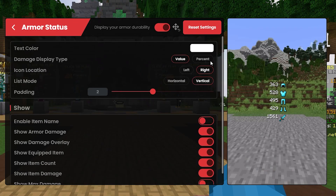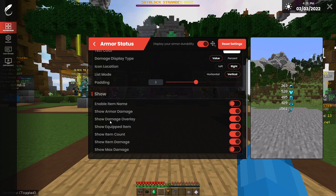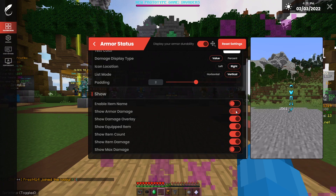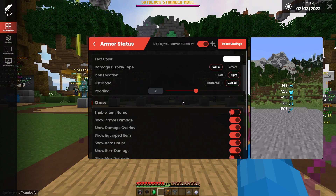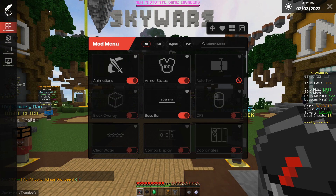It looks absolutely amazing. I love how they have a little photo to show what it would look like. There are a few settings you can change here, such as enabling item name, armor damage, and basic stuff — actually a lot of customization. You can also change it to horizontal, so you get all the stuff you'd find in Lunar's UI.